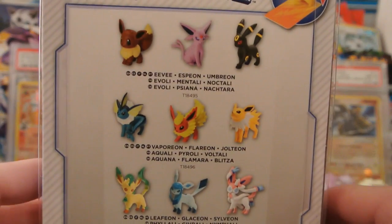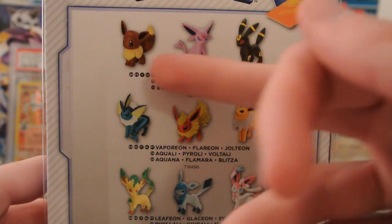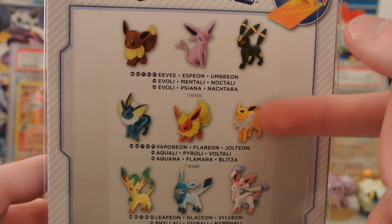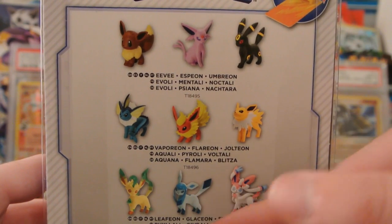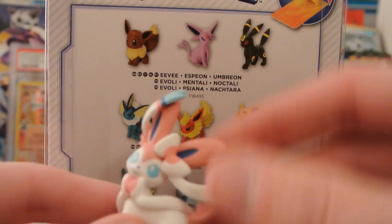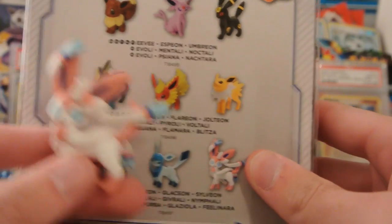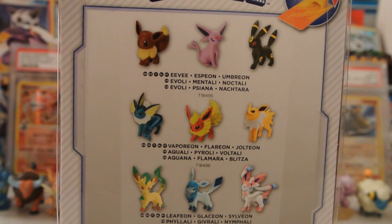As you can see here on the back, there are three different three-packs of the Eeveelutions. This one is Eevee, Espeon, and Umbreon — and this is the one I got. Then there's another one with Leafeon, Glaceon, and Sylveon, which I actually have already. But I may end up getting that one anyway, just because I don't have any Leafeon or Sylveon figures.